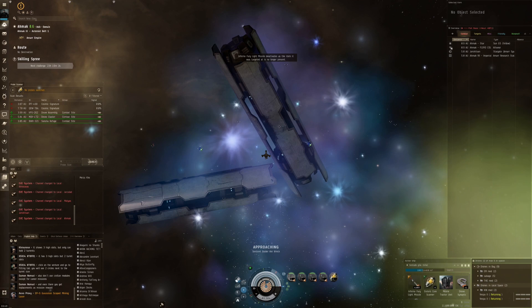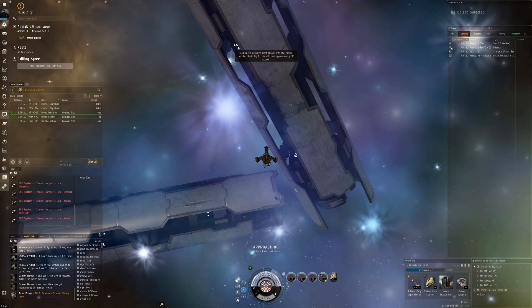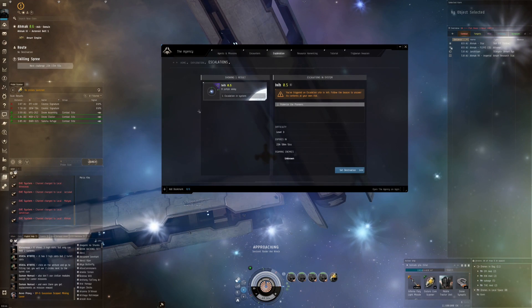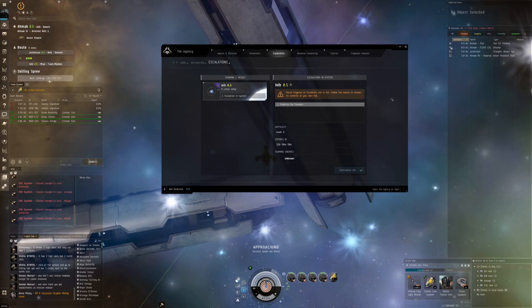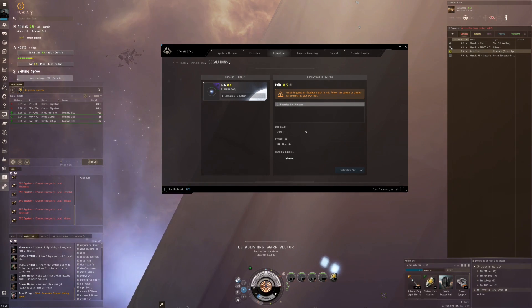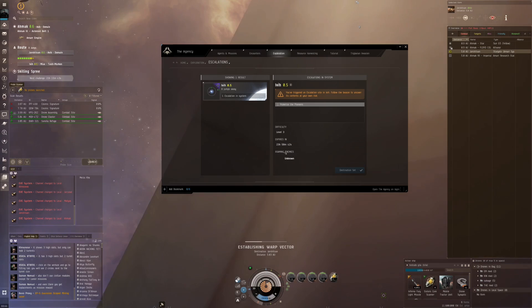I know there is one escalation I've seen before that just keeps bringing in more and more stuff and eventually will go through even something like this Turtle Gila. Now my Agency is blinking and we actually have to go eight jumps away again. Let's set destination and get going - we have Pulverize the Pioneers, roaming enemies, and this is unknown.